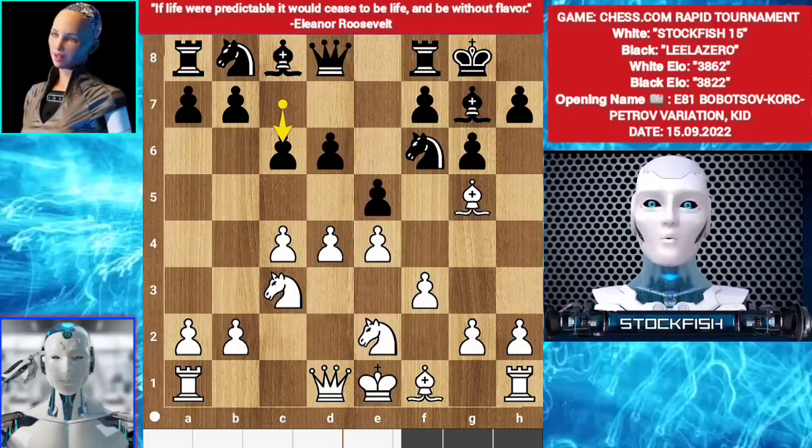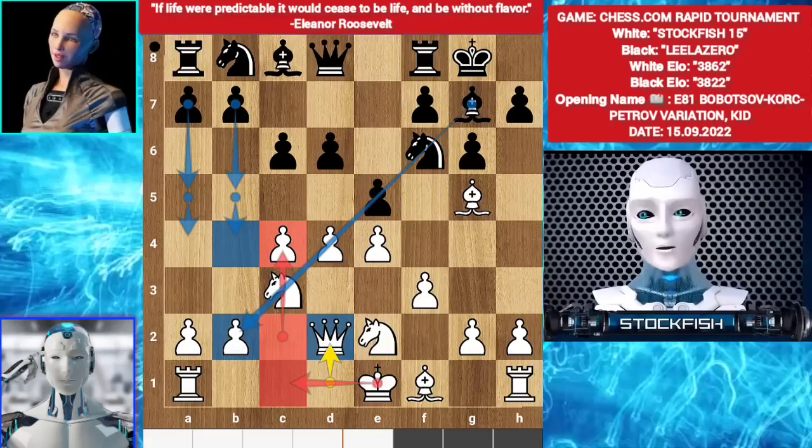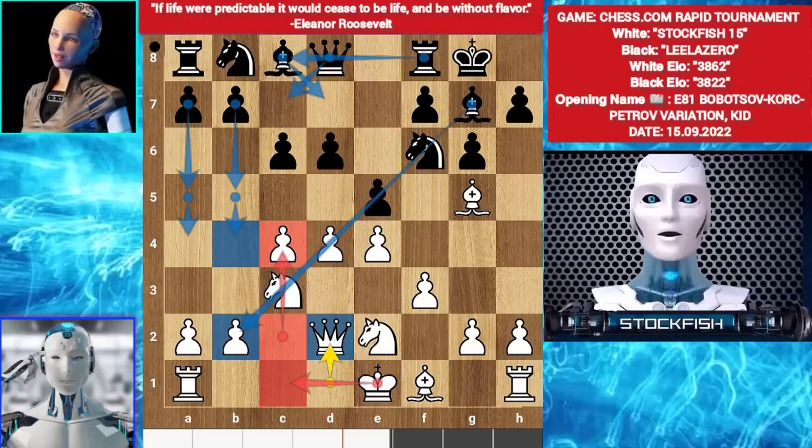c6. I played queen d2. You shouldn't castle long because of the c4 move — it's a bit dangerous. Black will send his army to create troubles for you, and there is a possibility to open up the diagonal for the bishop, and it will be devastating for you. Black can play like this, trying to open up the c-file in front of your king.